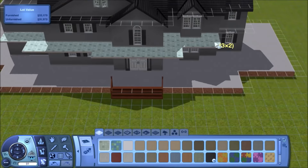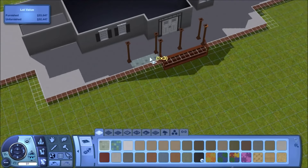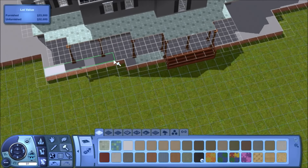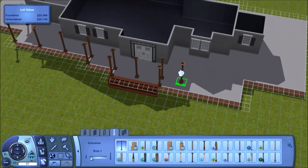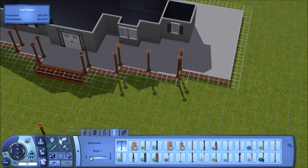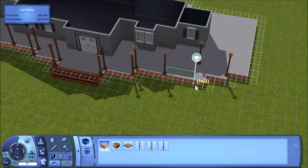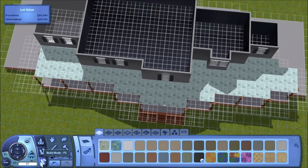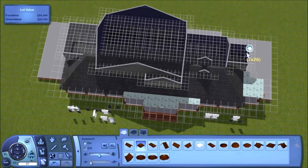I literally kept every single thing in there - the landscaping, the building, the furnishing. The only thing I haven't kept in is all of the bathrooms, because there's about four bathrooms. There's one downstairs, two ensuites, and a main bathroom. I should have recorded the big main bathroom but I didn't - I recorded the downstairs one which is small and doesn't have a bath. You'll see all the screenshots at the end if you stay tuned.